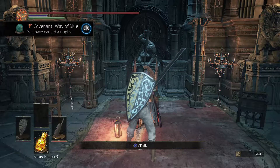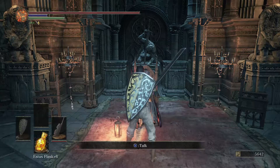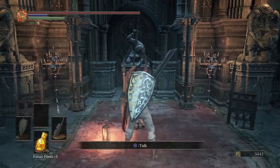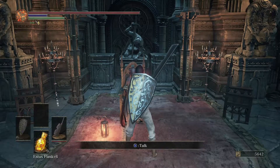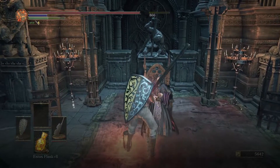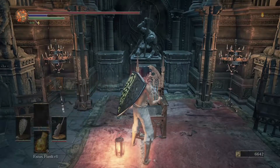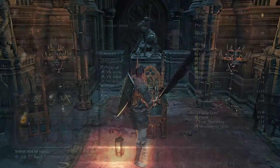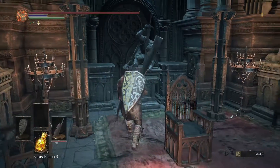We got the Way of the Blue Covenant — good thing I didn't kill her before that, but my email went off. I think you guys can hear the little bird tweeting. So we got the Way of the Blue Covenant. Talk to her before you do it if you're wanting to get the Way of the Blue Covenant, but then you come and kill her. We get the Basin of Vows. And real quick, we need to equip some armor, and then we're gonna bring the Basin of Vows.